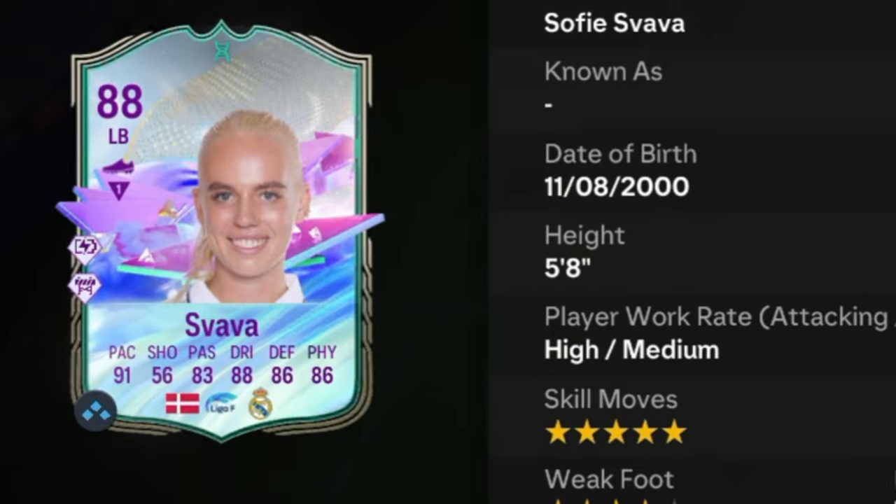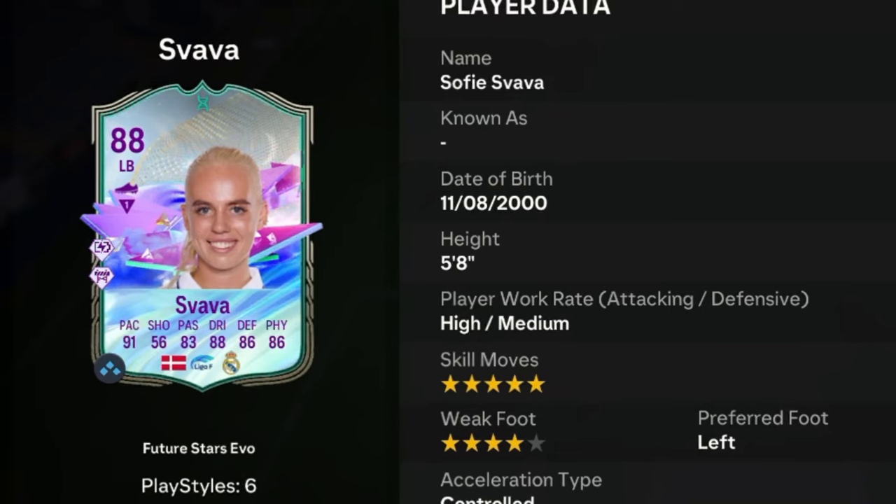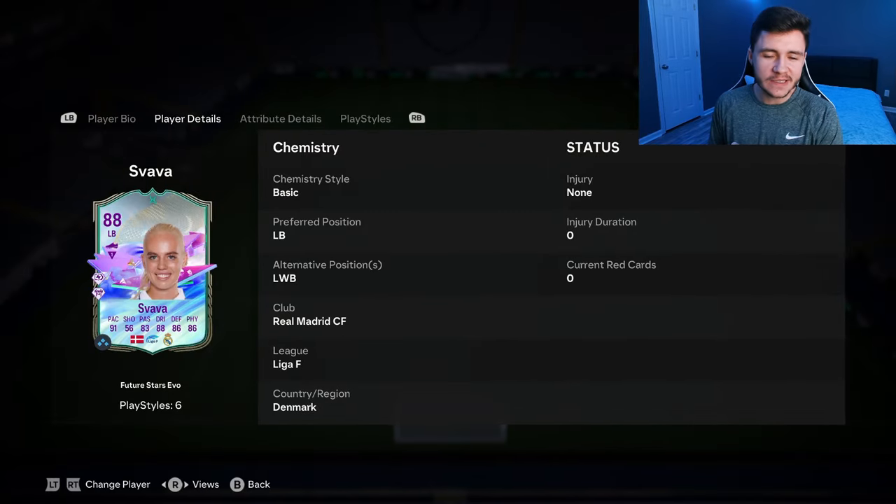It's none other than Svava. Svava is an 88-rated card. She has high/medium work rates, left-footed with five-star skill moves and four-star weak foot. We don't see much versatility with the card as she can only play left back and left wing back positions, but I do think that as an overlapping fullback, she could be very, very solid.